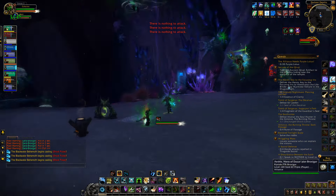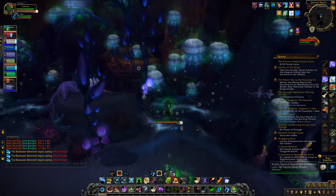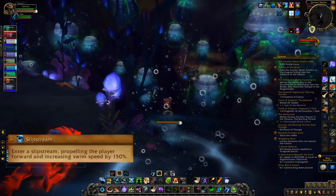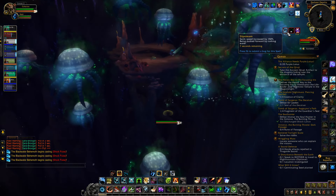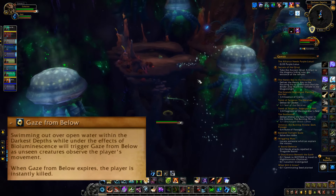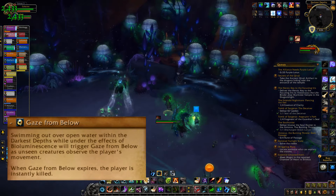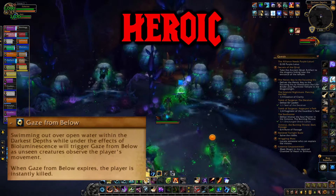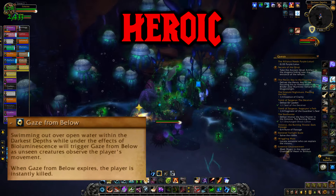When the boss reaches 100 energy, which takes about a minute and a half, he'll leave the platform and move to the next. Swim off the platform and the slipstream will increase your swim speed by 150%. If you're ever above the abyss area with bioluminescence, gaze from above will occur and instantly kill you after a few seconds. On normal, the slipstream will remove your bioluminescence buff, but on heroic it will not, so your group will want to stay back and let it time off before heading to the next platform.